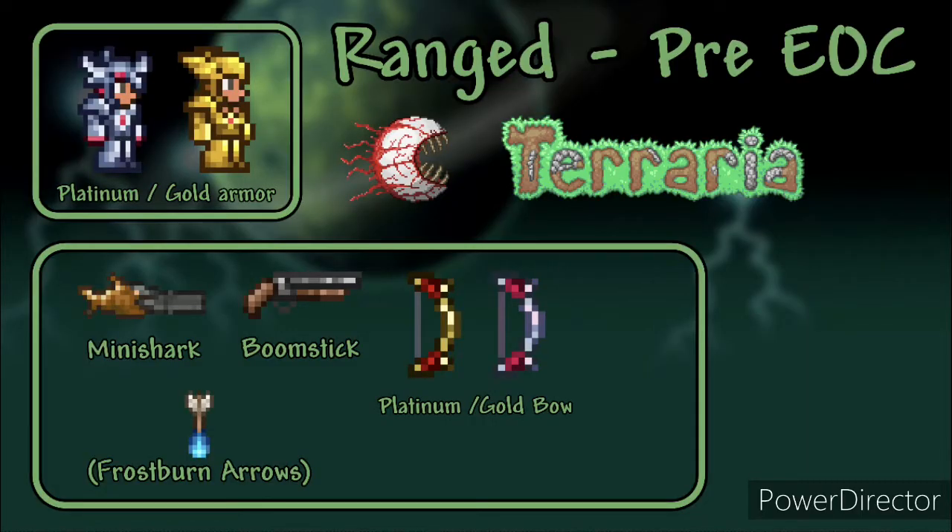For ranger you want to use gold or platinum armor. For weapons use the Boomstick, Mini Shark or gold slash platinum bow. For ammo use Musket Balls and Frostburn Arrows.